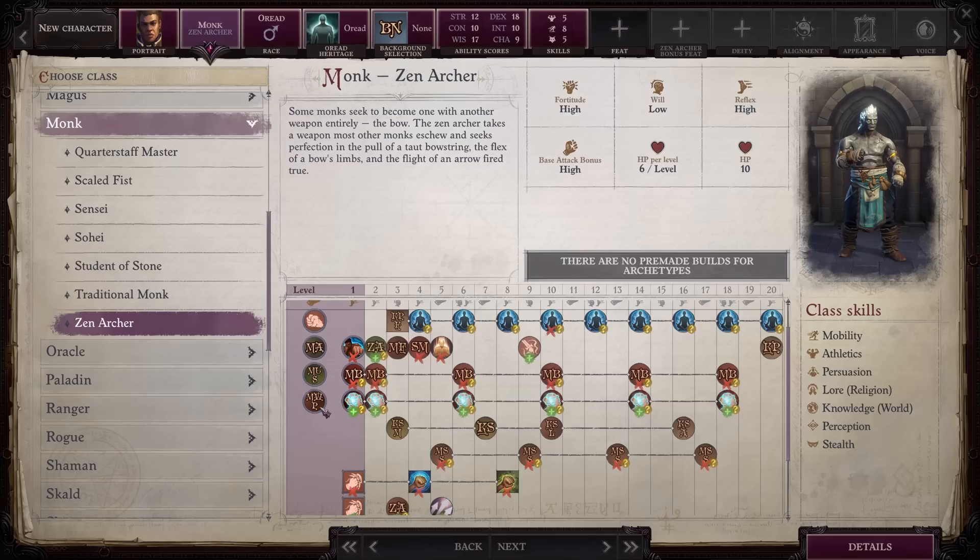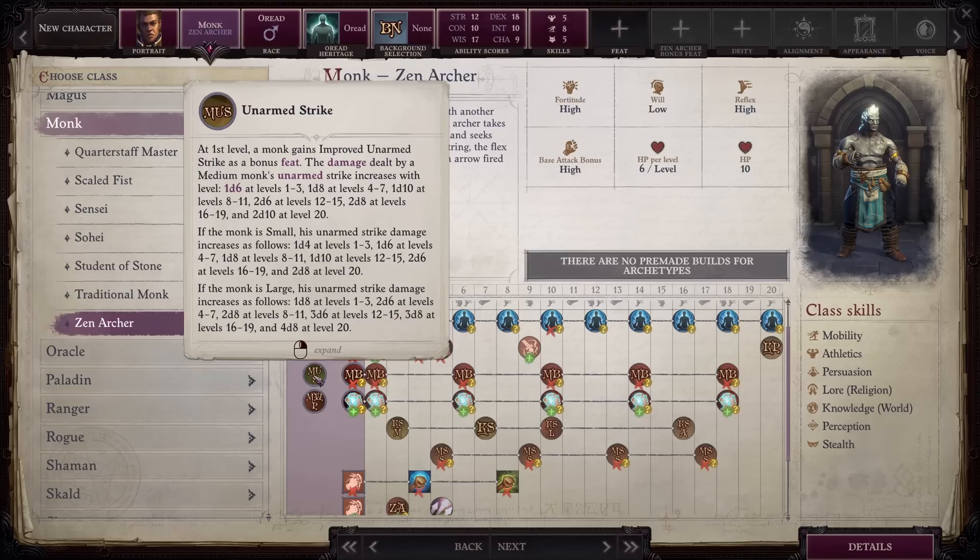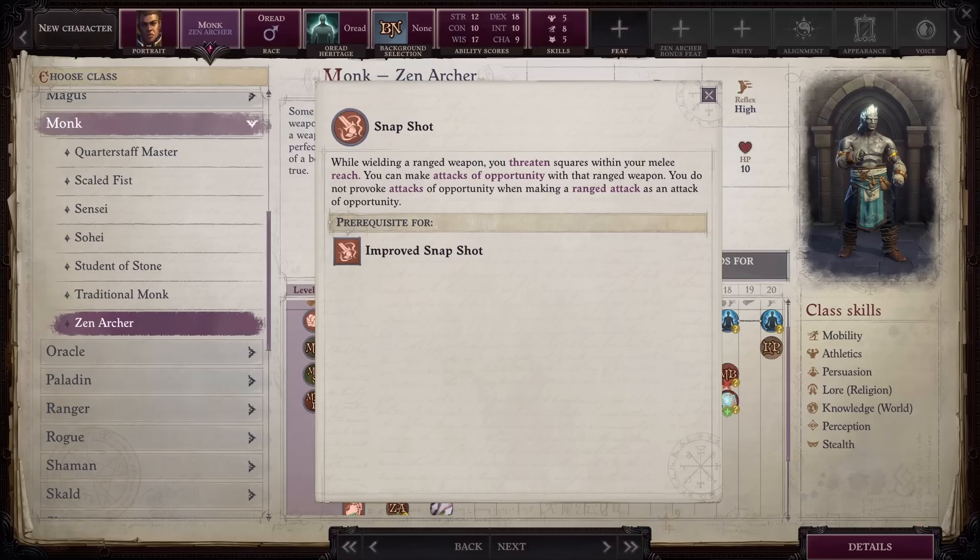At level 5, Zen Archers start dealing their unarmed damage with their bows, meaning the unarmed strike table applies to them. Unlike other Archers, Zen Archers greatly benefit from increases in size. So instead of using Reduce Person to shrink your archer and get more Dexterity, you would use Legendary Proportions on your archer so they can get the largest damage bonus as possible. This also ties in with the bonus at level 9, which automatically gives you Snapshot. Snapshot lets your archer perform Attacks of Opportunity against enemies in melee range. By itself this isn't all that great, but Improved and Greater Snapshot increase the range at which you can do Attacks of Opportunity by 10 meters. Your Zen Archer, whose size has massively increased with Legendary Proportions, standing up front with your tank and firing at any enemy that attempts to run past your front line is a real game changer. Give them one extra point in strength, dump the rest in Wisdom, put them up front and let the arrows fly.